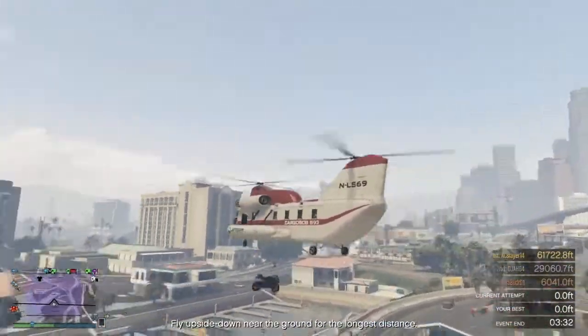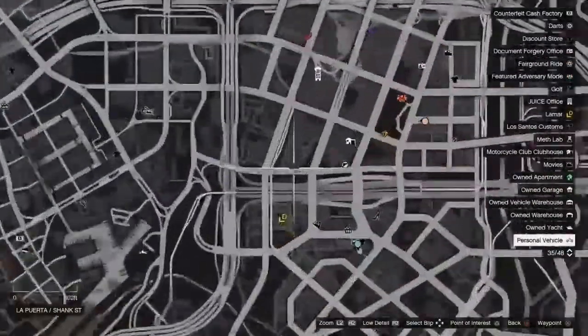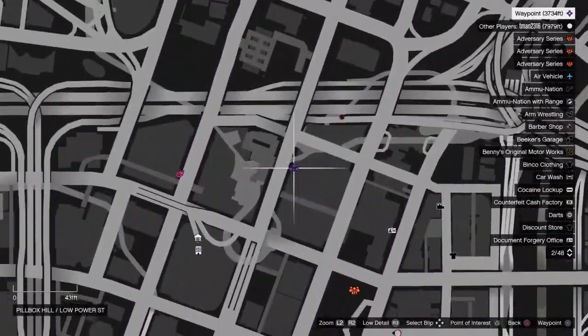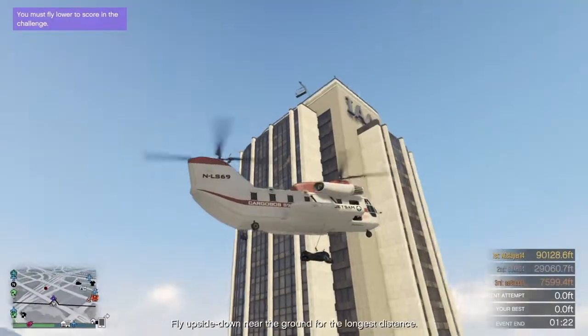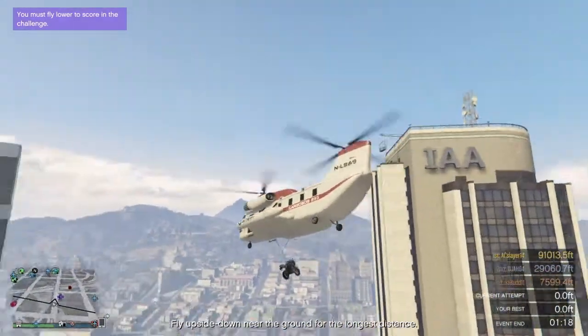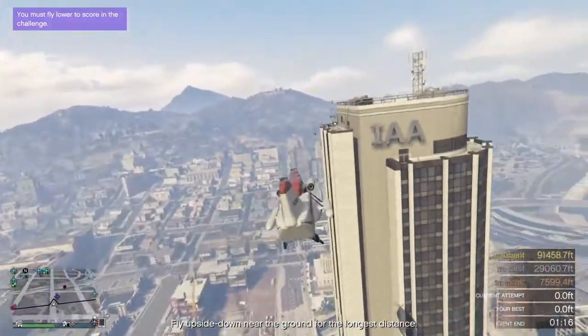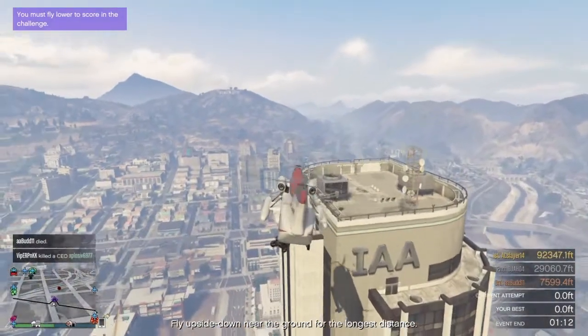Once you attach it, it should look like this. Now you guys want to go down here — right here on the map — which is the IAA building.